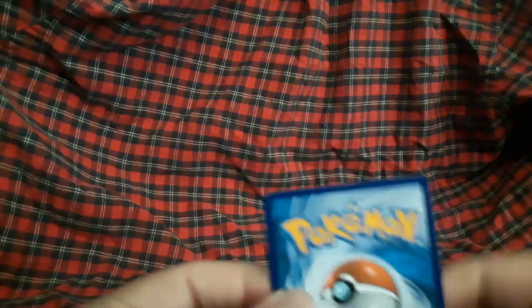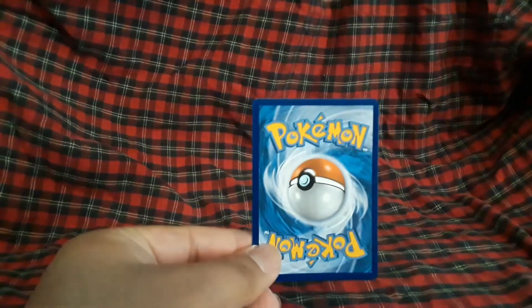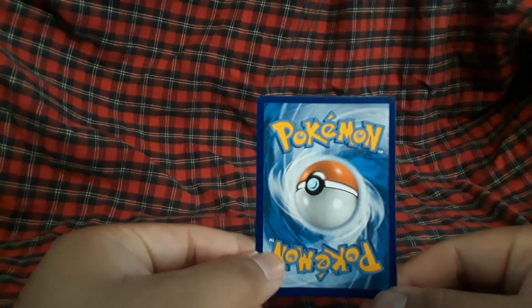We're going to put that down gently and take these packs out. I hope they're in good condition like the Mimikyu ones. Okay, we got them out — secured the bag. He's in good condition, no whitening, nothing, corners look nice. He does have a little nick at the top right with a tiny bit of whitening.